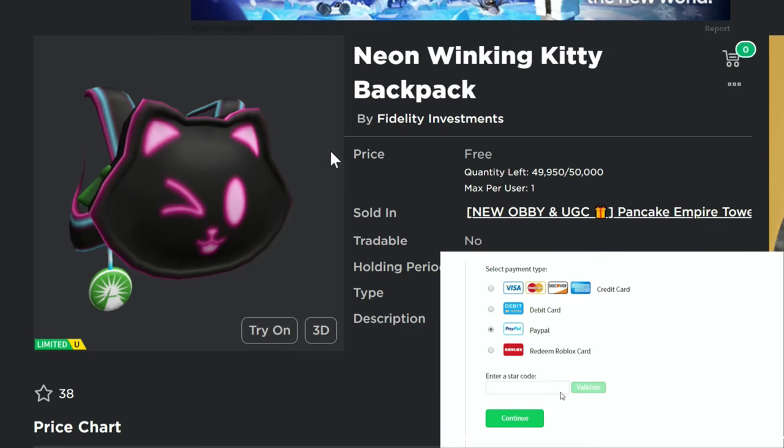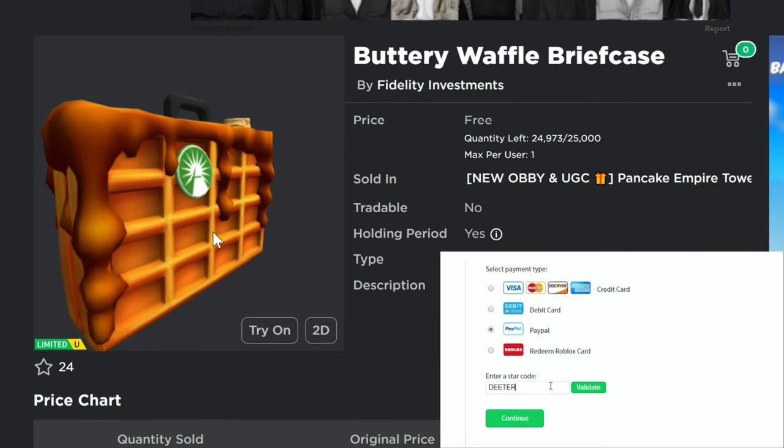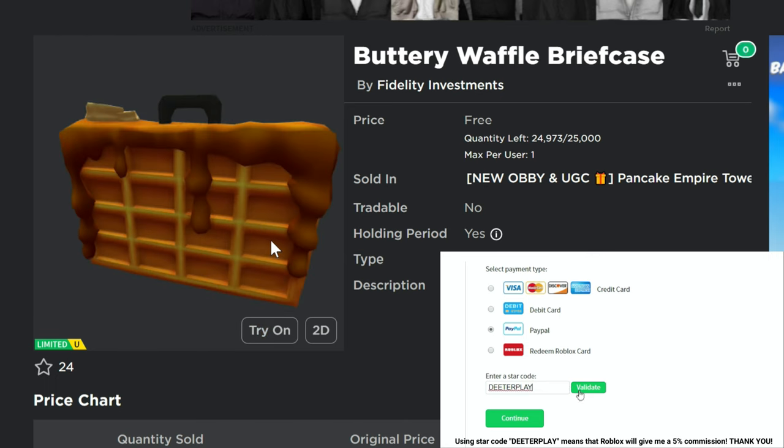Got some new free limited items for you guys to get right here. The Neon Winking Kitty Backpack is the first one, then the Buttery Waffle Briefcase.